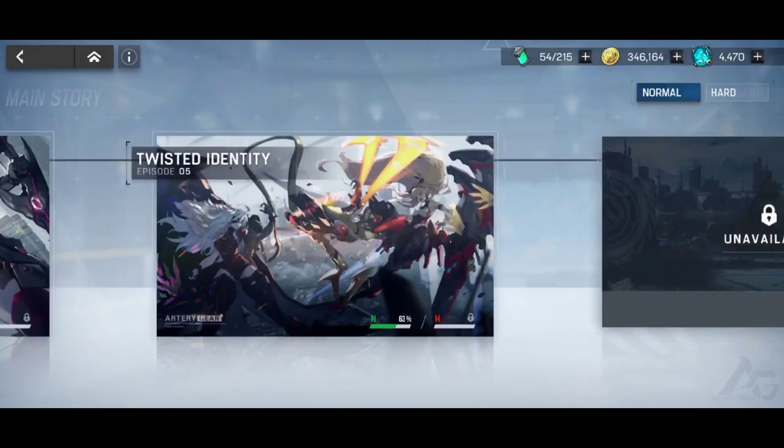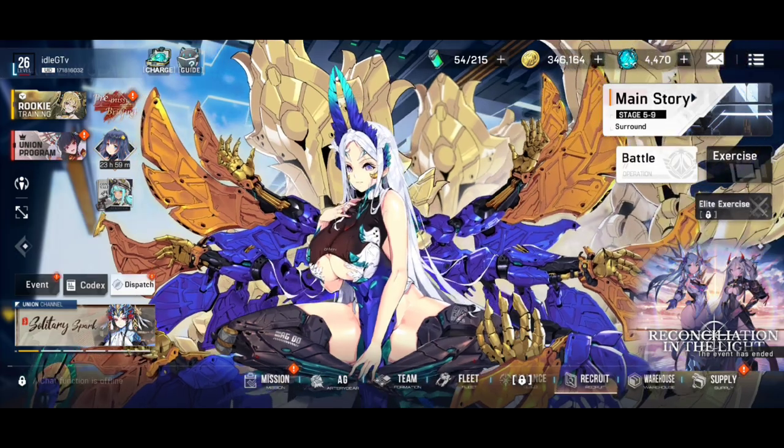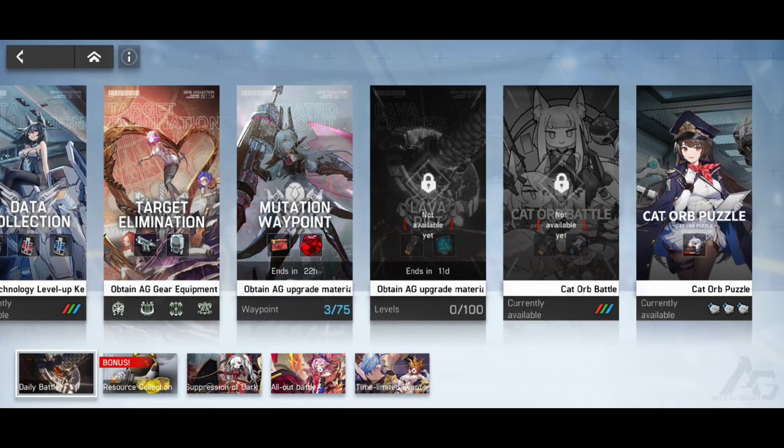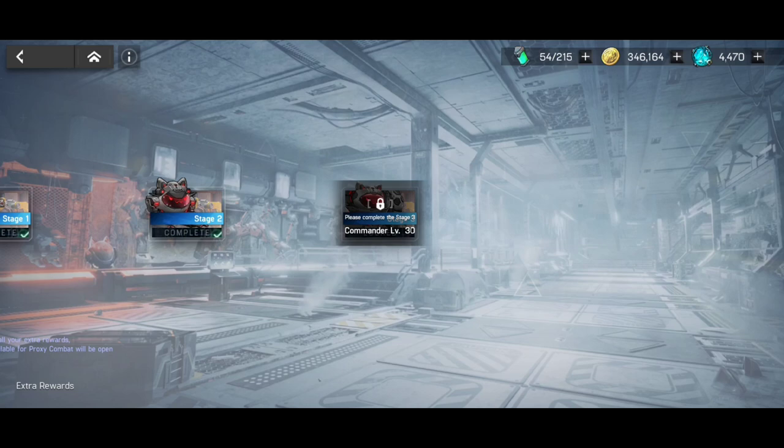This is how you're going to be able to upgrade your heroes, and you're going to have different kinds of dungeons in this game. If you go into the battle option, you're going to have different kinds of things unlocked. If you unlock them, you're going to have the resource collection eventually unlocked, where you get the capture cat orbs option.